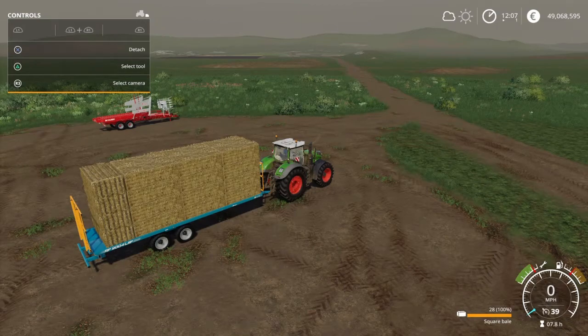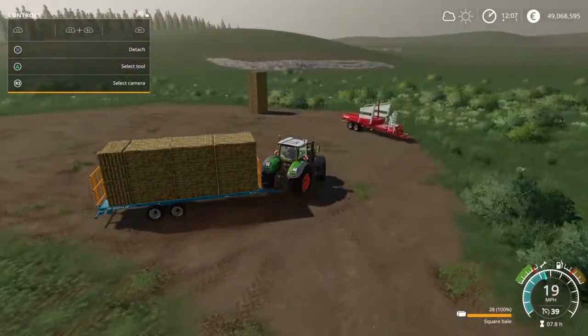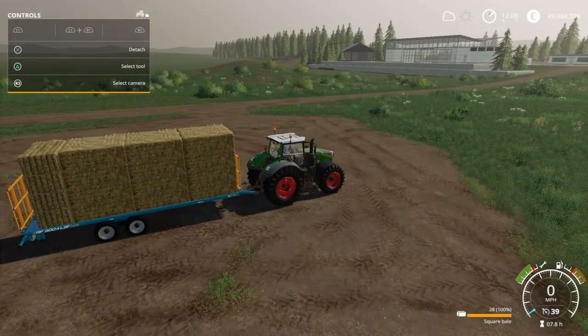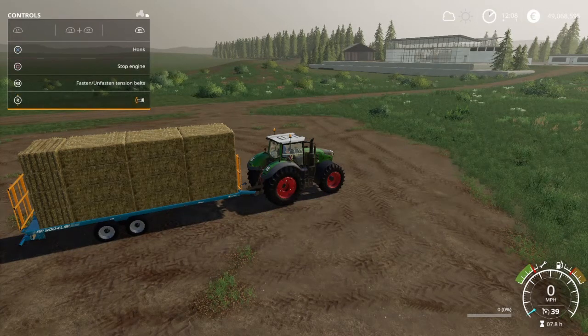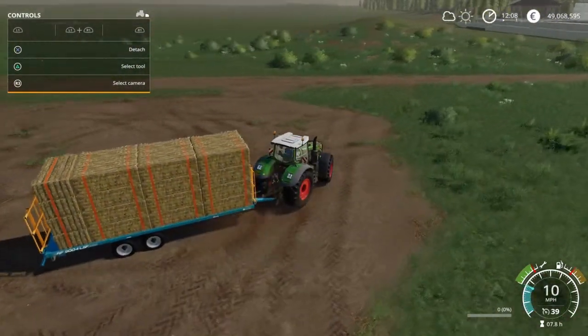Now there are 28 bales on the trailer, but those bales aren't going anywhere — they don't really exist on the trailer yet. You can drive wherever you like, they won't go anywhere. To drop them onto the trailer — there's no weight on the trailer as yet — hit R1 and Square for the transporting position, then hit Triangle which is unload bales. Watch the trailer and it will drop under weight. The bales now exist. Hit R1 and R3 to fasten the bales. You can see there's a lot more pull on the tractor.